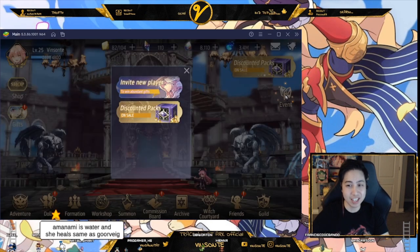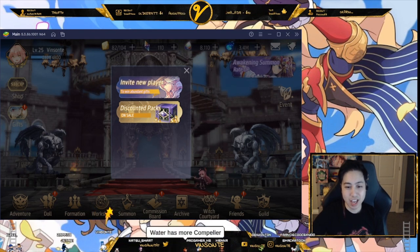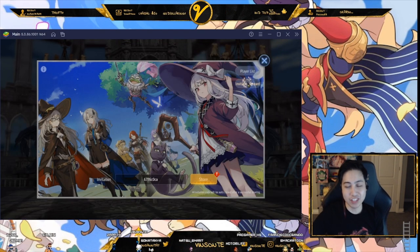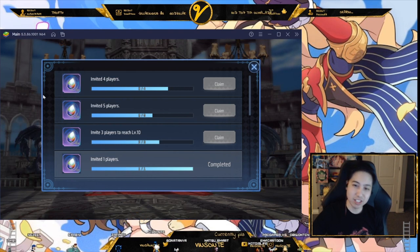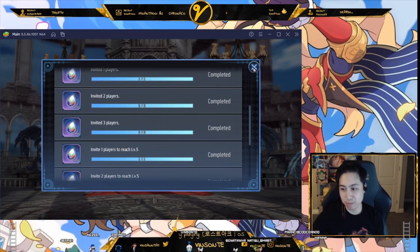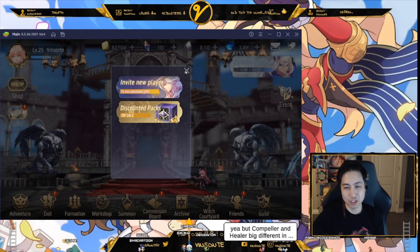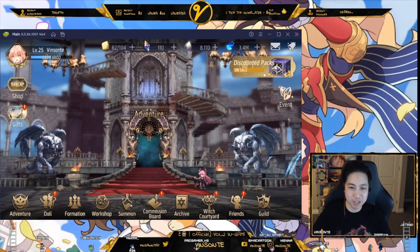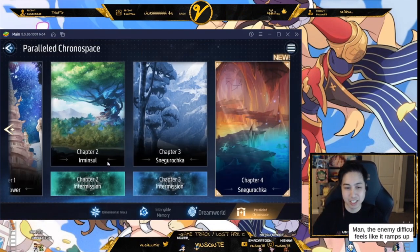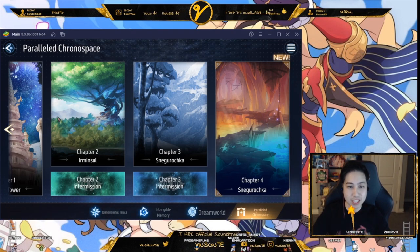In the Events section, you might see people on streams posting their invite codes. There's an option to input an invite code. You get Souls and other rewards for invitation rewards — there are quests for inviting players, and if they reach specific levels like level 5 or level 10, you get more rewards. The bottom menu takes you to the main navigation. Under Adventure, there's a bunch of content: Dream World, Intangible Memory, Dimensional Trials, and more.